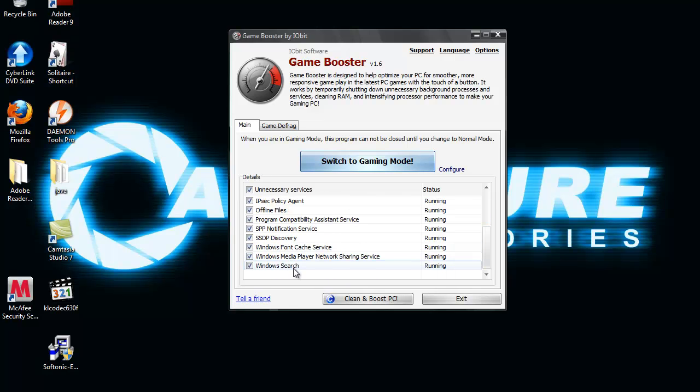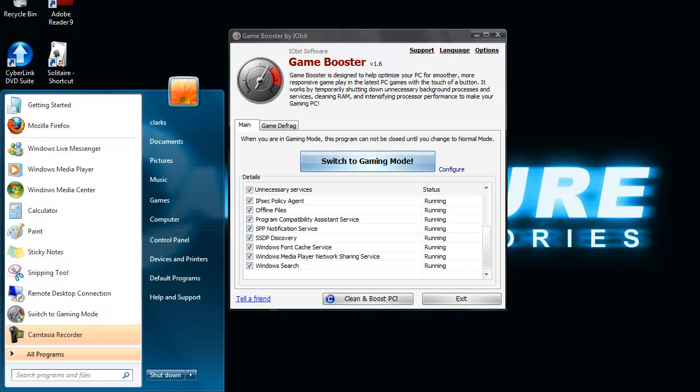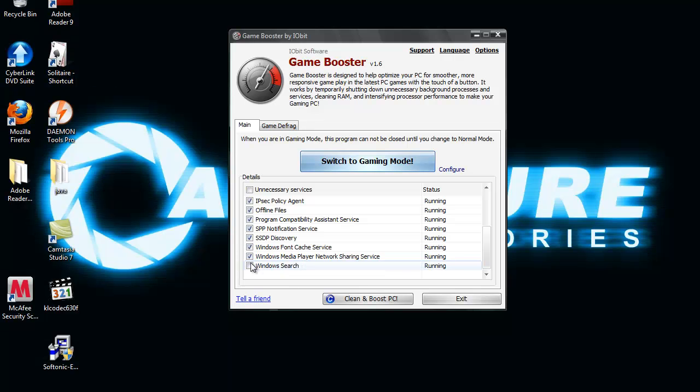For example, say Windows Search — if during a game you want to search for something, then you'd want to tick that box to keep it. But obviously you're not going to be searching for something while running a game. That's just not something you do.